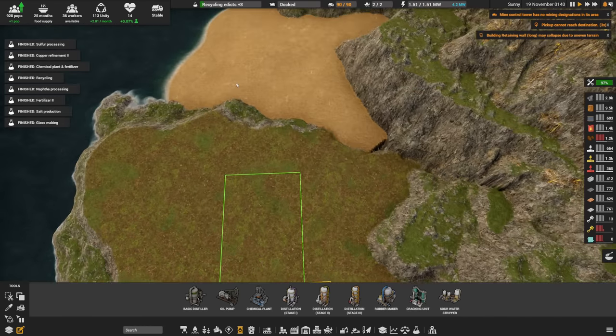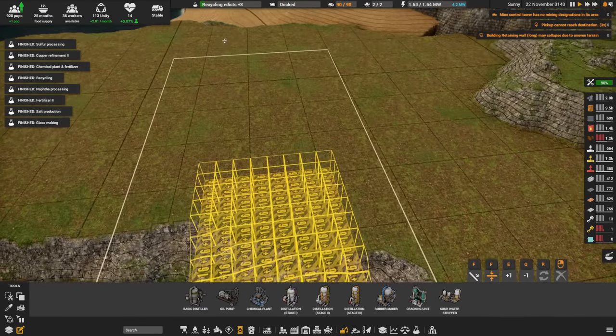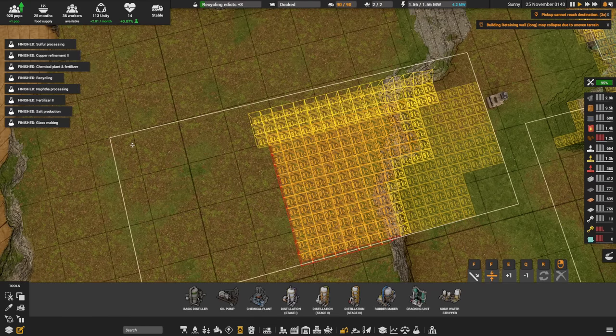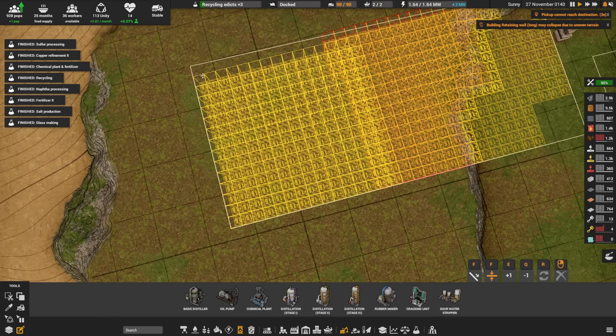We're going to set this up as a dig zone from there to about there, and their one job is to dig up this whole plateau. You might ask why — the simple answer is I want rock. I want a lot of rock, and this seems like a great way of getting it.